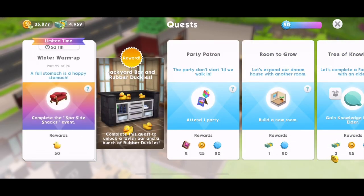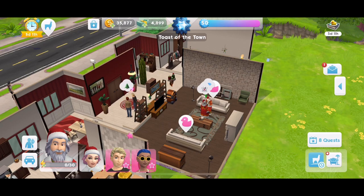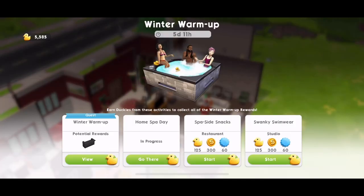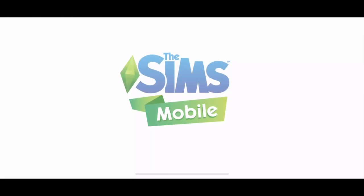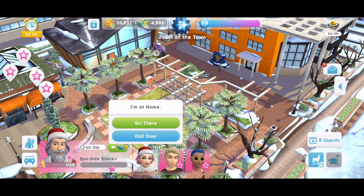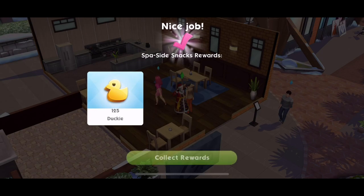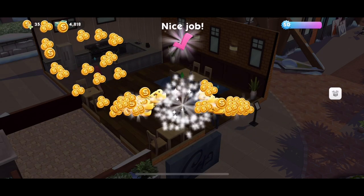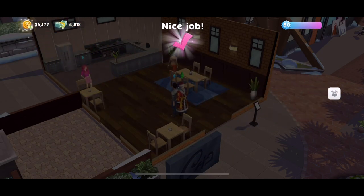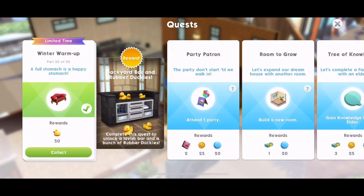Part 22: A full stomach is a happy stomach. Complete Spa-side Snacks. For me it's ready to start, so let's get that started. If you're halfway through it, just continue or wait for the cool down. I'm going to get the Swanky Swimwear started as well. Spa-side snacks all done — collect those rewards. Quest part completed. Part 22, done.